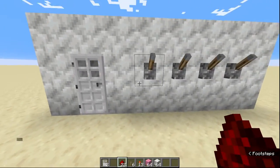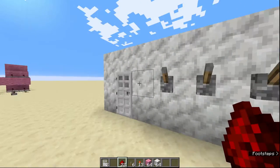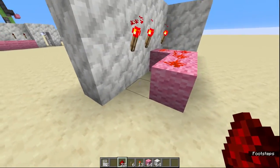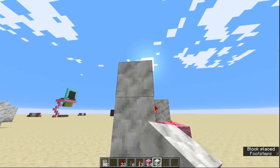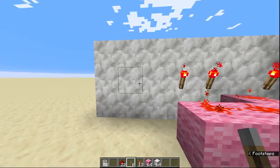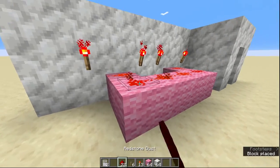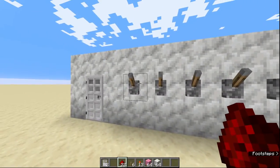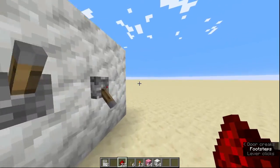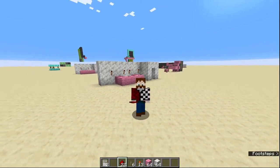Now, a four-lever combination lock of on or off is only 16 combinations — it won't take people long to try all 16. So how can we make it more difficult? It's easy — all you need to do is make your wall longer. There we go, we've made it two longer. Now you decide what you want your extra combination to be. Not only do you need this one, this one, and this one down, you also need this one at the end. That's how you extend it — as easy as that.